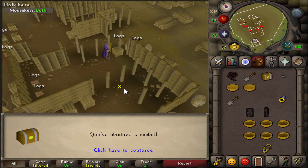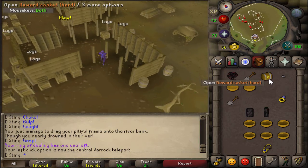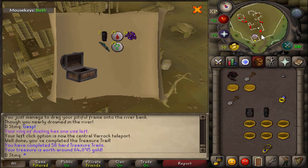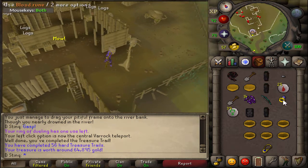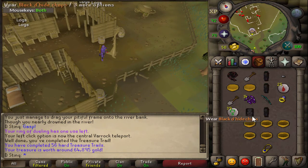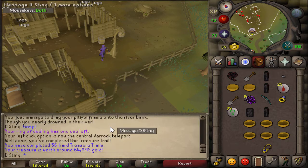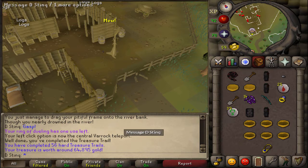We got a clue scroll casket from the last Slayer task. Let's see what we get — 64k! That's way better than the 14k or 4k we got last time. I got a Gargoyle task, which I'm pretty excited about. It's 200 of them, which is a hefty amount, so we should make a good bit of money off of that. I'll be back with some loots.